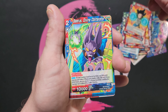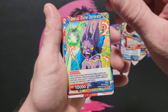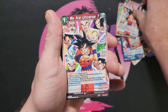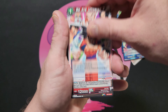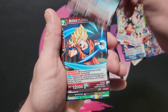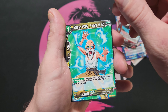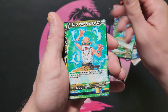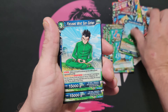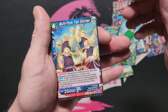Piccolo — Namekian Lineage. This is an all-color leader — Android 17. This is a little bit different than the other ones we've opened. Android 17 — Beerus — Divine Obliterator — he's two colors, red and blue, that's cool. Common card — We Are Universe 7, two, three and four. Backbone of Universe 7 — Son Goku. OG Goku, Master Roshi — Forged of Will.